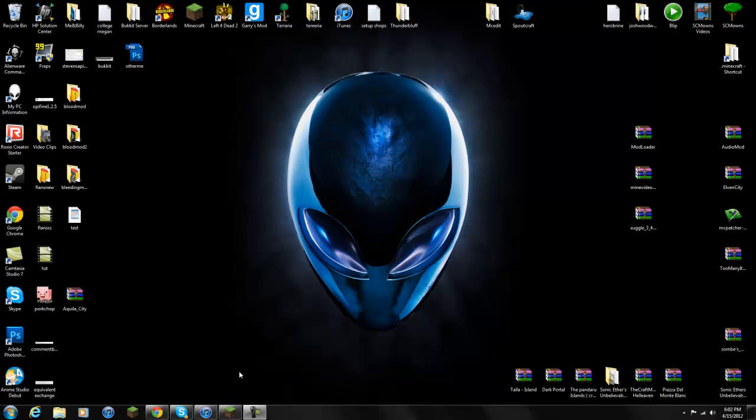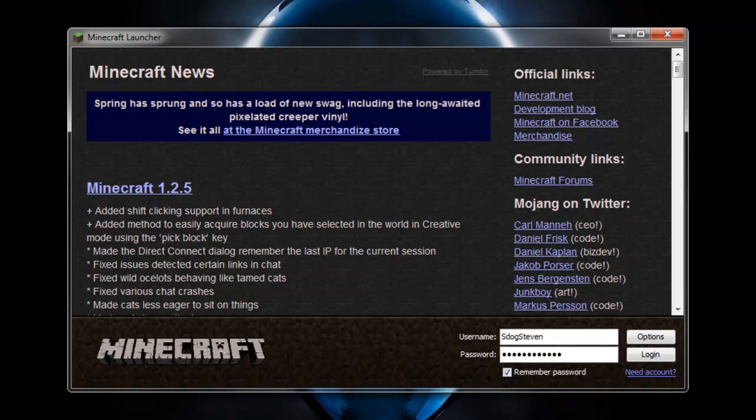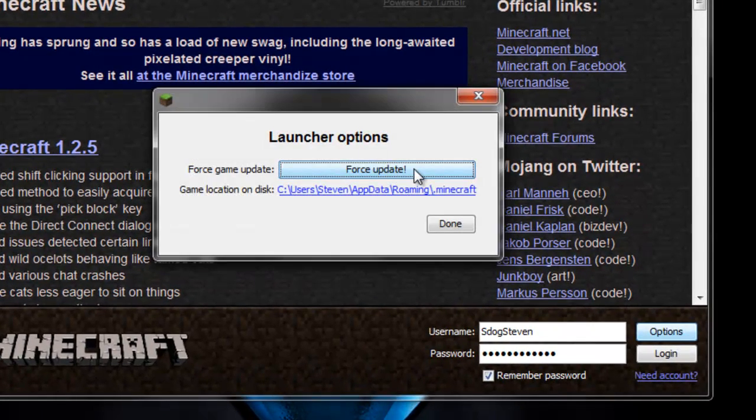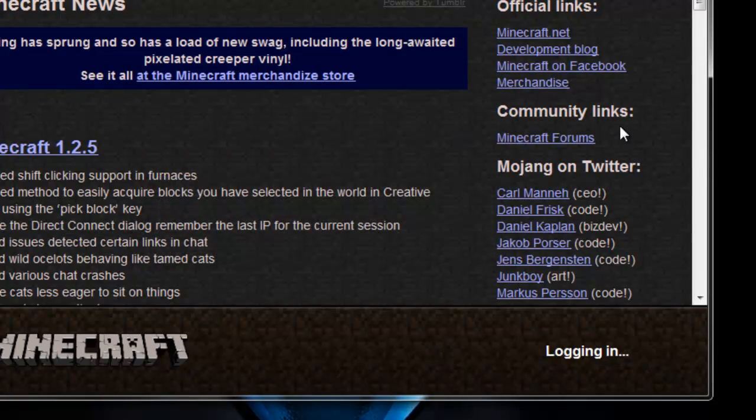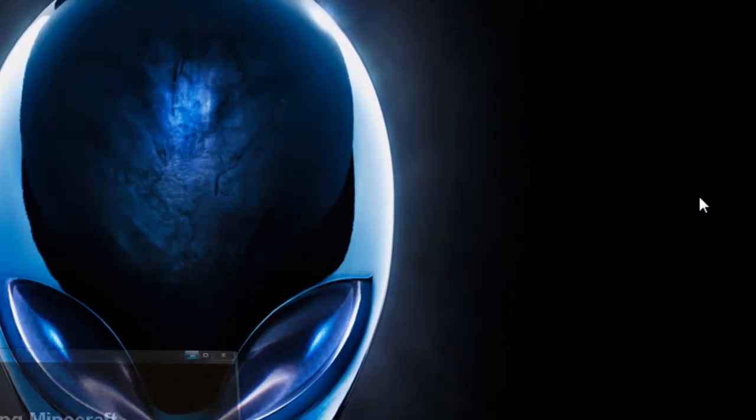This mod can be difficult to install depending on whether you're on Windows 7, just like me. First, go to Options and Force Update the game. The reason I'm going to force update is because I have mods currently installed. If you guys have mods currently installed, I always recommend backing them up since you're never sure if this mod is compatible. So go to Options, Force Update, and login to download a brand new minecraft.jar which we're going to mod.